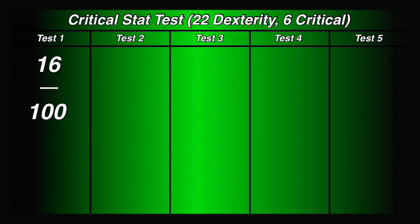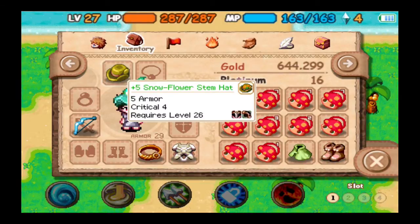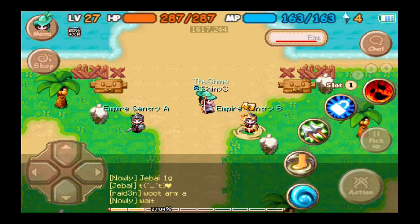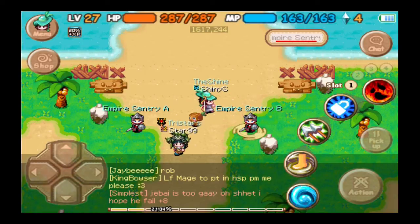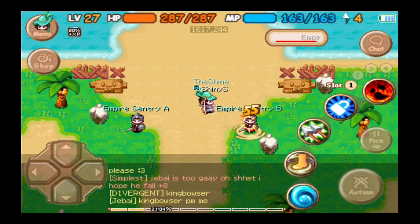We're not counting misses or blocks into any of this because we're just doing criticals, unlike the last time with hit rate. So there we go — 16 out of 100. That's the first one, which means right now there's a 16% chance of getting a critical by having six critical equipped. With dexterity it was I believe 13-point-something, but that was with an outlier. Without the outlier, if you don't want to include it, it actually goes significantly down, and we will be doing a final comparison at the end of this video.